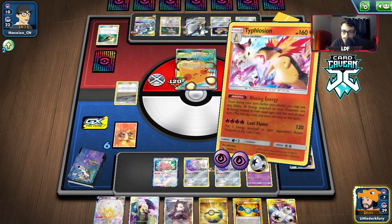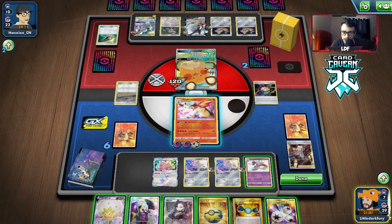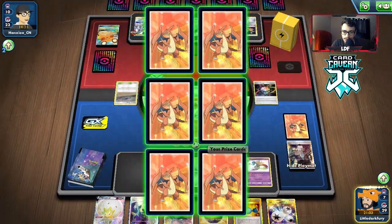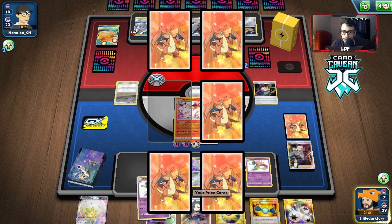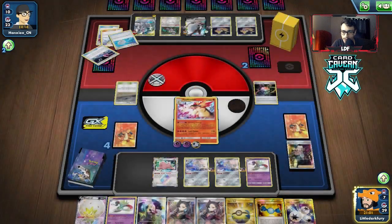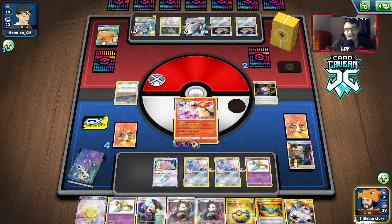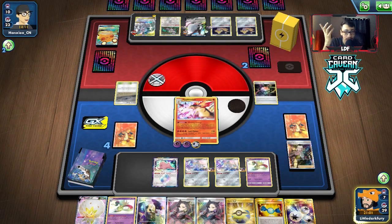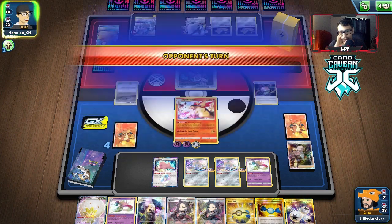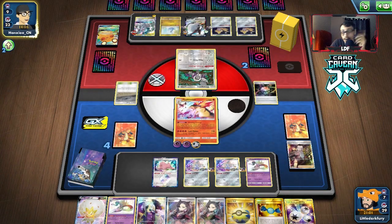Let's just keep attacking. We have a Malamar left so I want to evolve this Ditto just in case they have a way to hit it for 40. There's Malamar. Marnie - okay cool. We have a Boss with Eldegoss - if they try to build anything up, whatever they attach to, we bring it in and hit with Lost Flame. Looks like our opponent just ran out of energy. We're chilling.